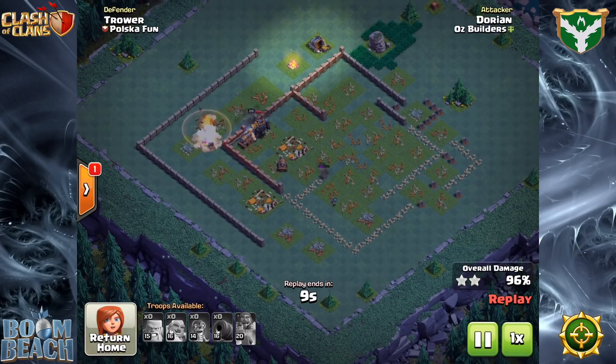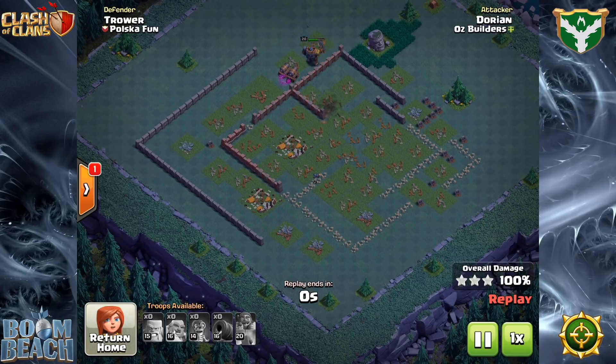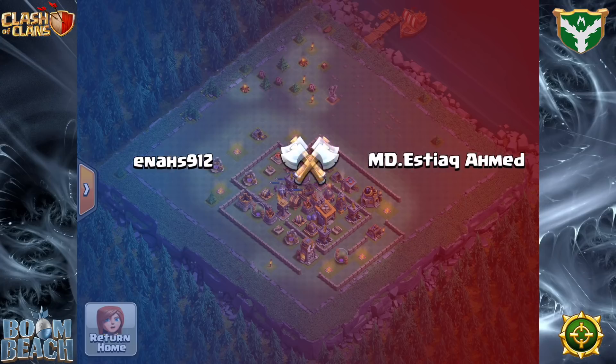Anyone who's particularly adept at using the Rage Barbarians in strats like Bombarian or Bart is already going to know how to effectively distract and remove those frontline defenses with the Rage Barbarians. The Boxer Giants kind of take a secondary role, soaking up the heavy fire from things like the Giant Cannon or the Mortar.